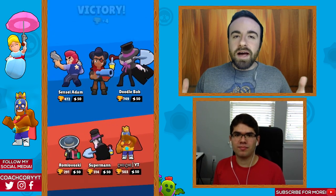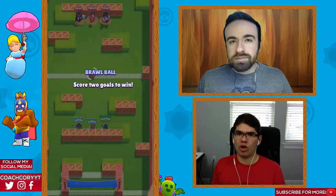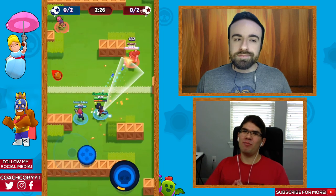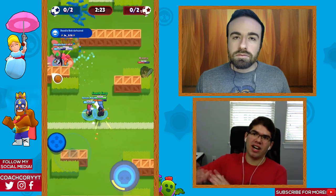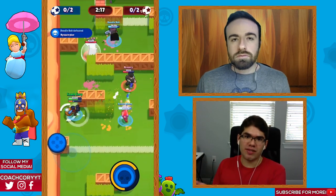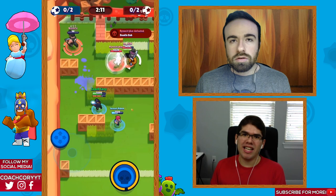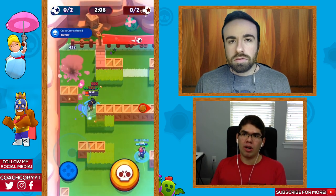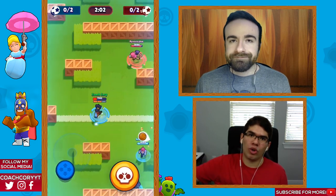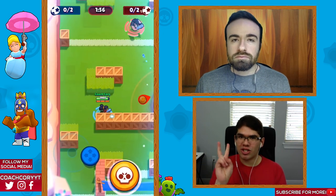The most important tip for Brawl Ball: break the walls. A lot of the time I see people not breaking those walls, and it really hurts. If the other team attacks your goal and you defend it, you want to counter-attack quickly. With broken walls, a counter-attack is easy. But if the walls are intact, you're forced through a choke point right near where they spawn, making it much harder to score.